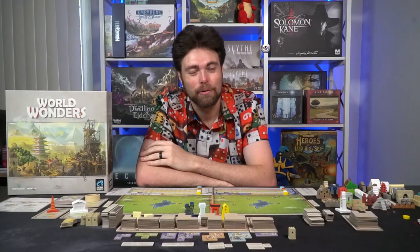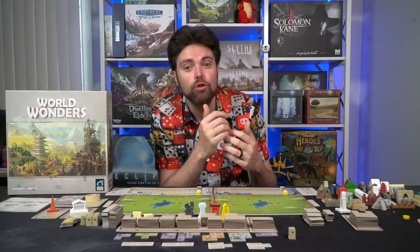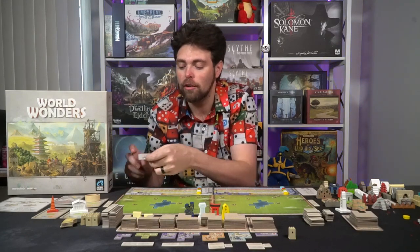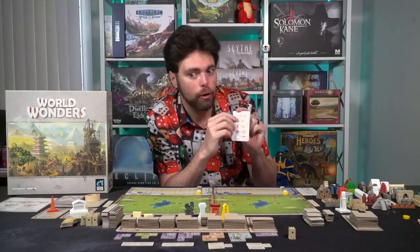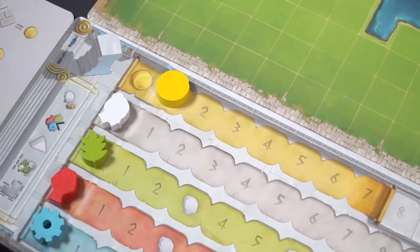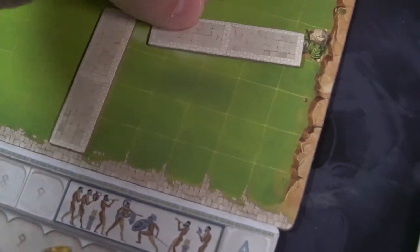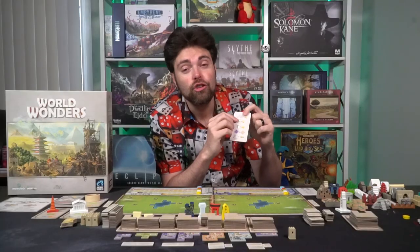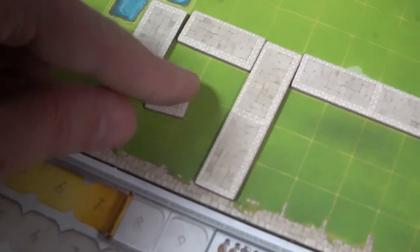So how do you play World Wonders? It is played in 10 rounds, and on your turn you basically do one of two things: A, pass — meaning you are done — or B, you can choose to buy. When you choose to buy, you spend a buy action to purchase any of the things available on the chart. The first thing you can buy is a large road tile, which costs 1 gold and can be placed adjacent to any other road on your board. The bottom of each player's board has a starting road. You can also purchase a set of small roads — two 2x1s and a 1x1 — which also costs 1 gold and you get all 3 tiles.